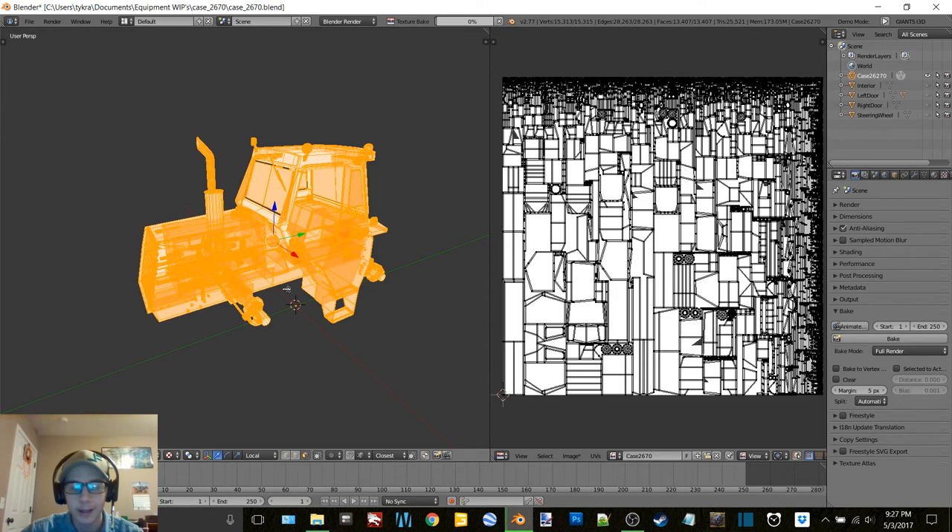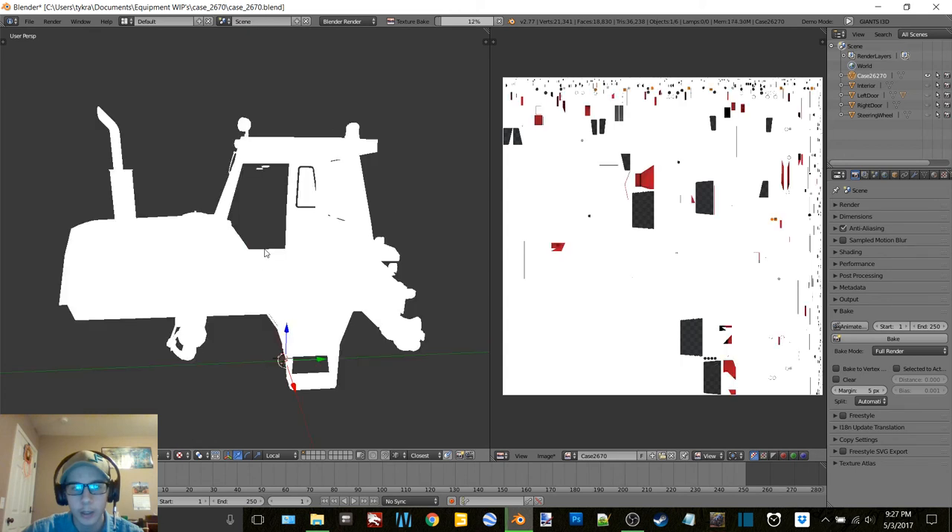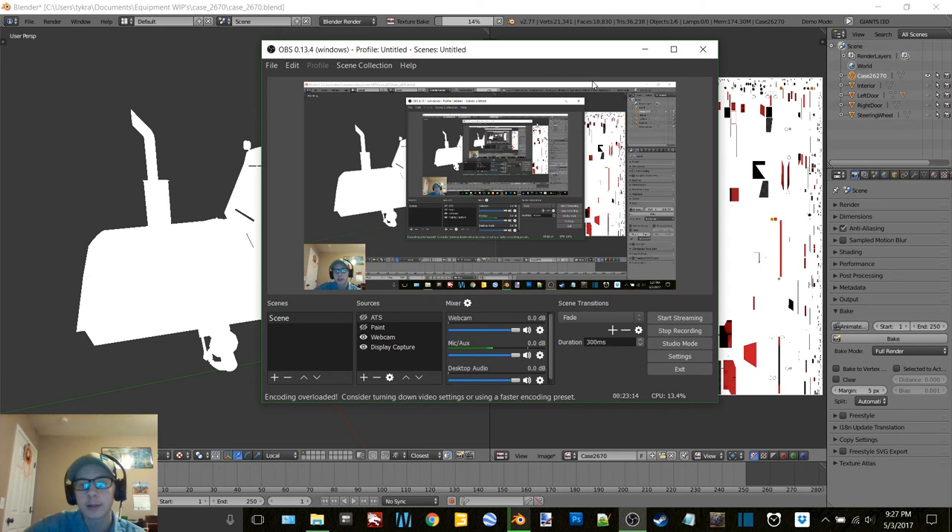Hopefully it isn't too terrible. The glass on the headlights and stuff is going to get as dirty as the rest of the tractor, but I want these windows on the cab to be just slightly dirty - like kind of dusty. I want to be able to see through them when I'm driving and it's dirty, but I also don't want them to be spotless.